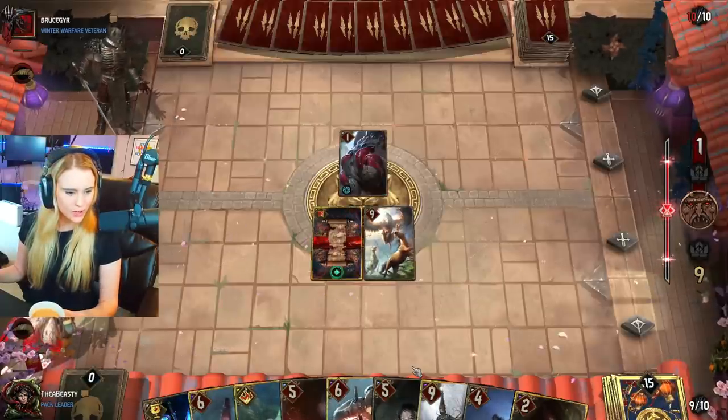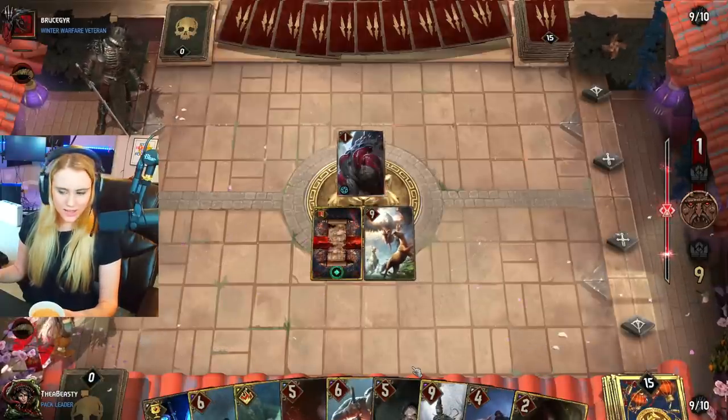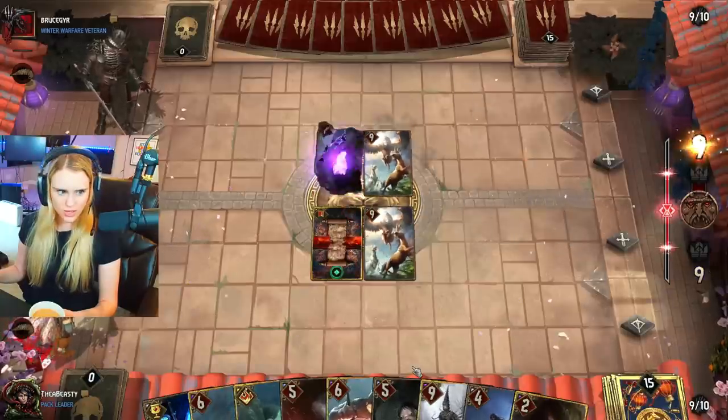What about Triss with that 18 point card and the one that puts resilience on the biggest ally unit? She who knows.